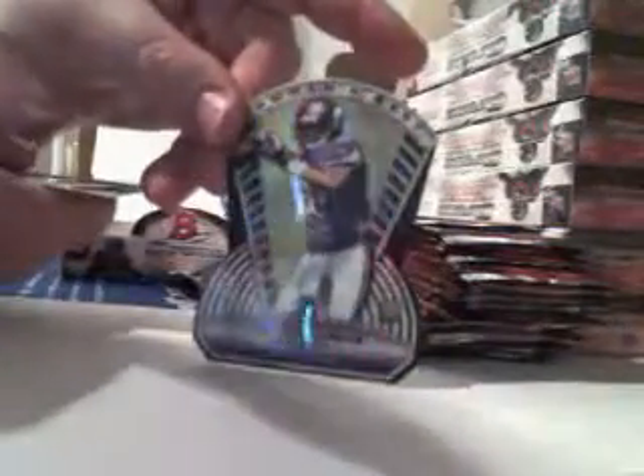Teddy die cut — we'll have to see how many die cuts there are. Here's a Jordan Lynch refractor. We're not going to pull regular refractors, probably a ton of them. Russell Wilson — it's a Pulsar, numbered 271. Who comes up with these numbering? I guess the rookies are a different shade — you can see the two different shades of chrome. Interesting.